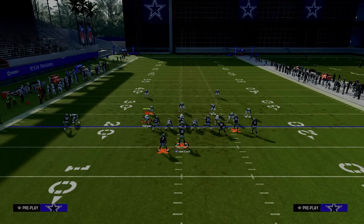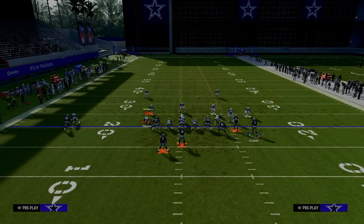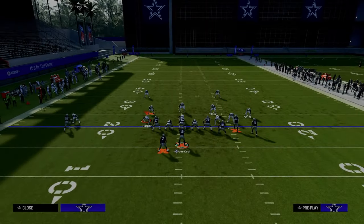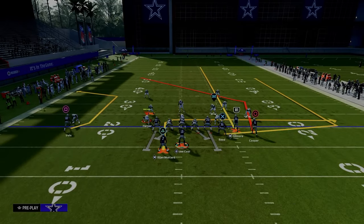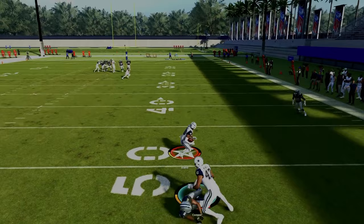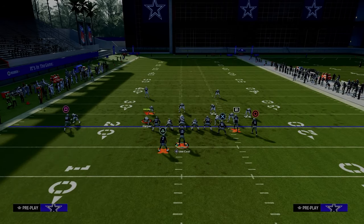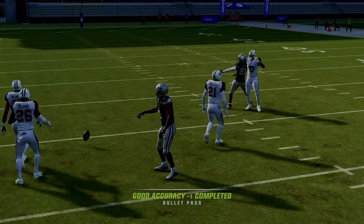One of the most common adjustments people make against bunch is to put the outside third defender on the left side, which matches and plays well against a lot of routes. However, with this setup — as long as we don't get bumped — this circle receiver has a really good chance to beat coverage to the inside. When the circle cuts inside, I'm able to throw that consistently and don't have to worry about the middle third safety.